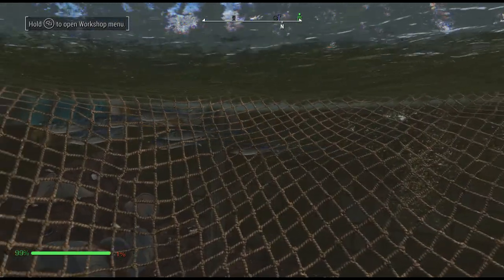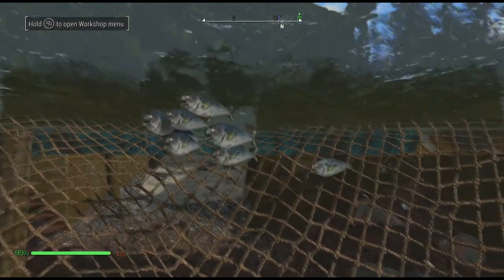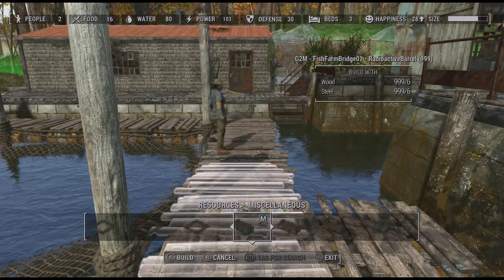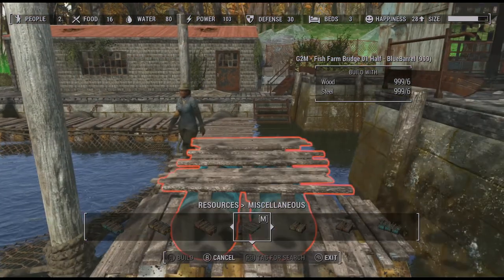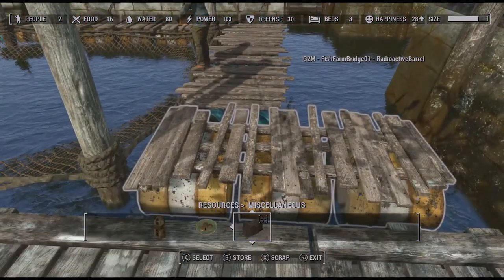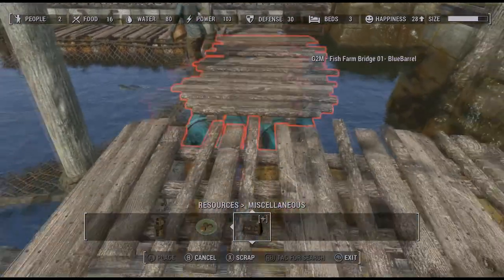I had to go and zoom in, but as you can see, sometimes they swim outside the thing, but you get the idea. It's really nice. Also in the structures, you go back over here, and you're going to see these G2M Fish Farm bridges, which is cool. They put these floating bridges in the water and you can snap them onto each other, so that's really nice as well.